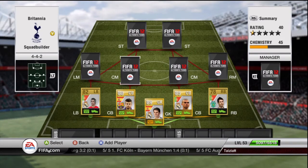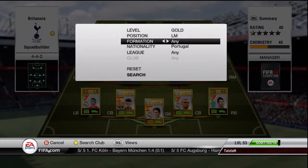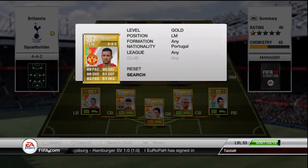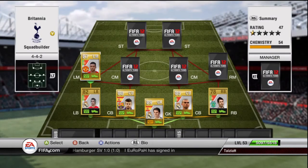We're going to go to the left mid, and he is Portuguese again — that is Luis Nani from Man United. 5-star skiller, pretty good stats all round. He's basically a greater version of his 85, which makes him basically the same as informed, so he's probably got a lot of hidden stats in him — I haven't actually looked.